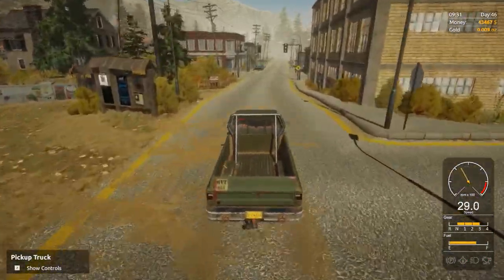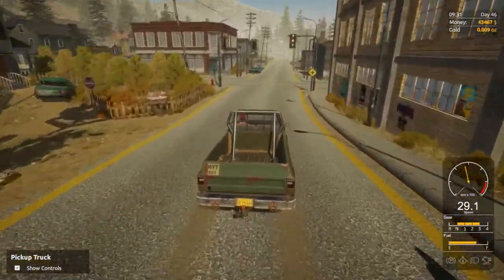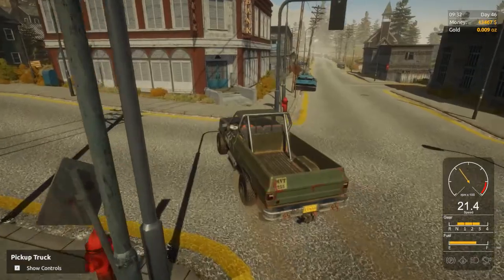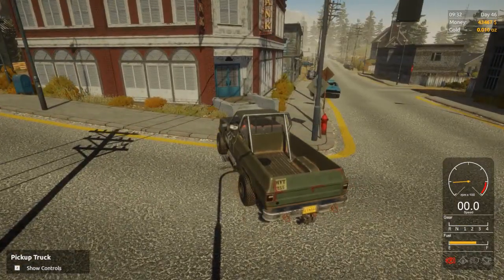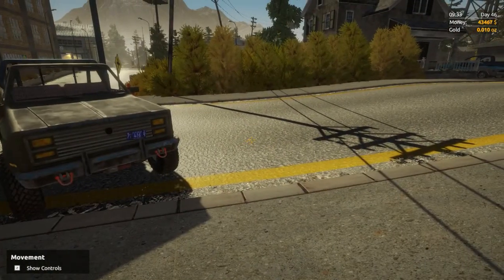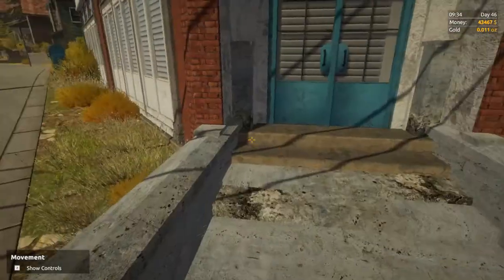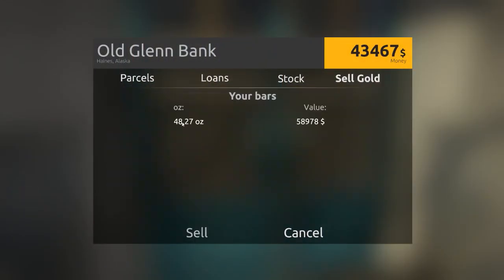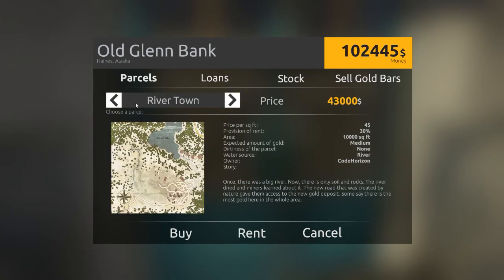I'm just on my way to the bank now. I think I got just under 50 ounces, because it was like a five and a quarter ounce loss. My gold is slowly dwindling upwards. Let's go ahead and sell that — 58,000 gives us 102. Now I was looking at this here.